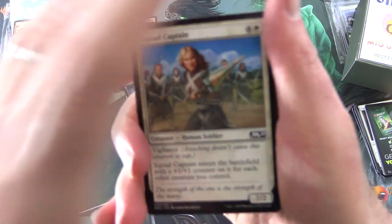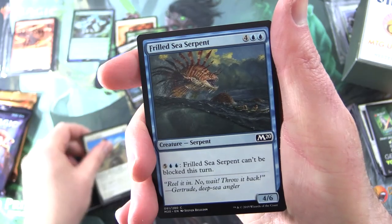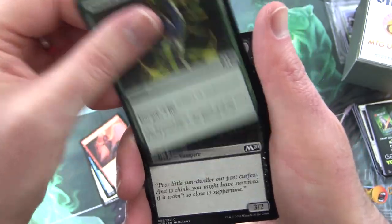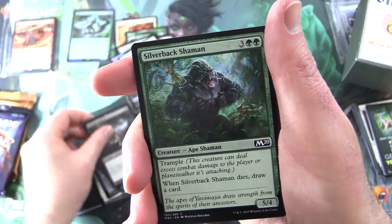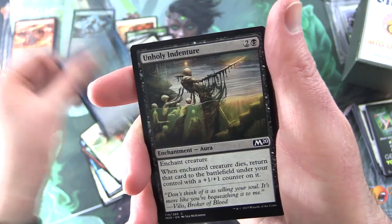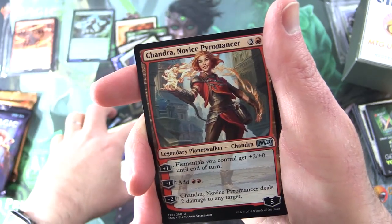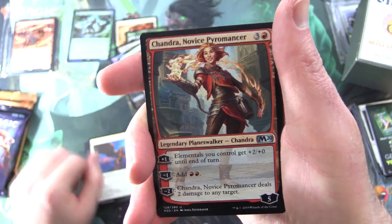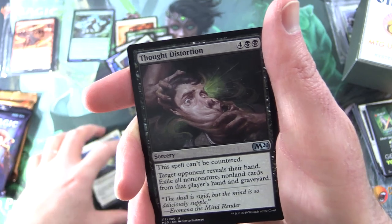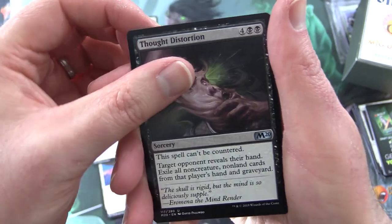Next up for M20, we have Squad Captain, Frilled Sea Serpent, Act of Treason, Natural End, Barony Vampire, Silverback Shaman, Battalion Foot Soldier, Winged Words, Unholy Indenture, Griffin Sentinel, and uncommon Chandra Novice Pyromancer — I'll chuck that in as well. Eternal Isolation, Thought Distortion — and this can happen if you don't get the crazy pulls.